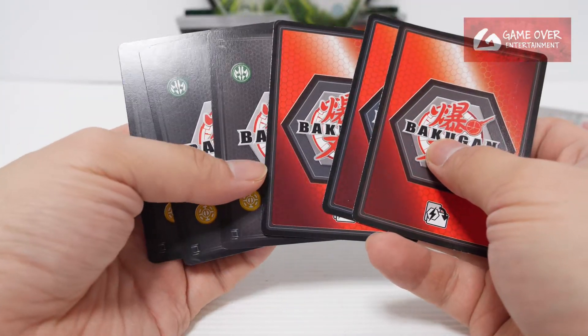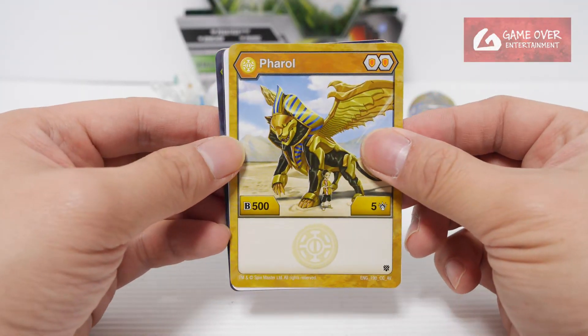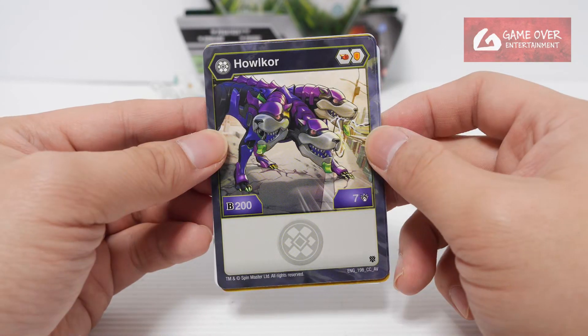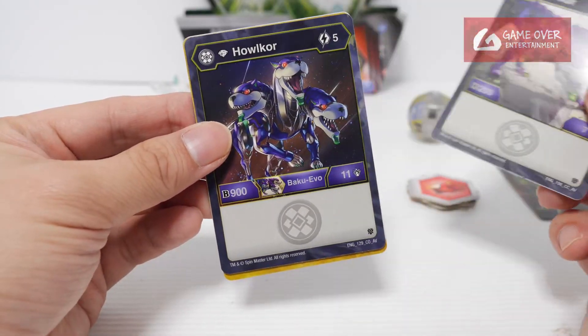So our cards — character and ability cards. We have Aurelis Feral, double shield, 505. Heos, Pegatrix Ultra, double shield, 501. And Darker's Hellcore, Flaming Fist and shield, 207. High damage. And our Diamond Evolution card.